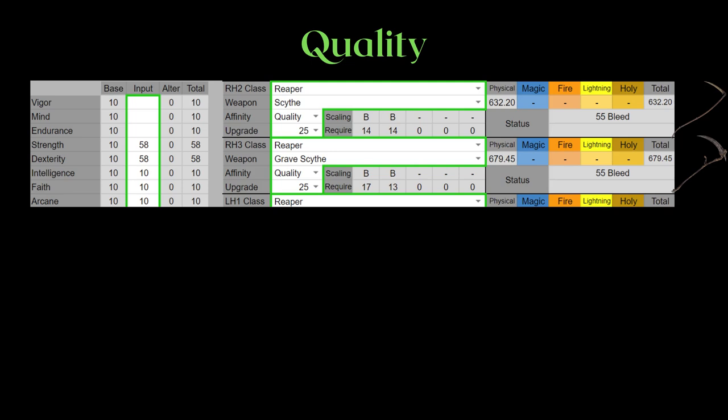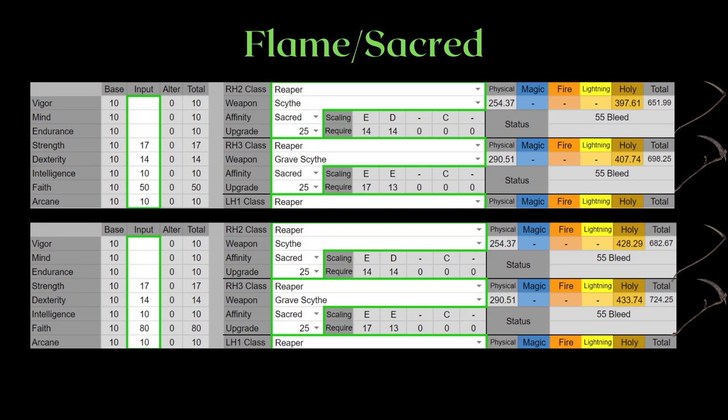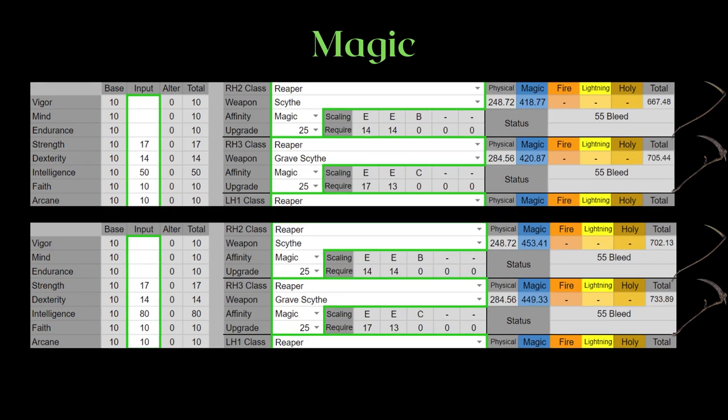As per usual, Quality Infusion isn't a great infusion for meta PvP levels, but unlike most other weapon classes, Reapers somehow come quite close. 58 Strength and 58 Dexterity is still more investment than 80 Dexterity or Strength, and the two-handing argument doesn't work because you can do that for the heavy infusion as well. Quality Infusion is good for raw AR if you're going for high-level Reapers in PvE. As for Flame and Sacred, they're basically the same infusion with a different element — the Gravescythe has a noticeably higher AR than the Scythe. The same goes for the Magic Infusion. Unless you're doing something like the Loreta Slash combo shown earlier, I would suggest the Gravescythe over the Scythe for these infusions.